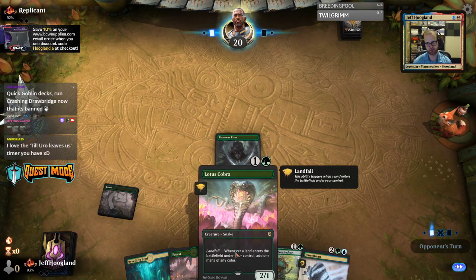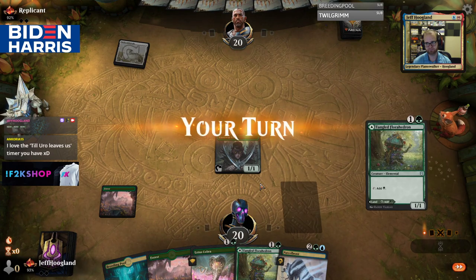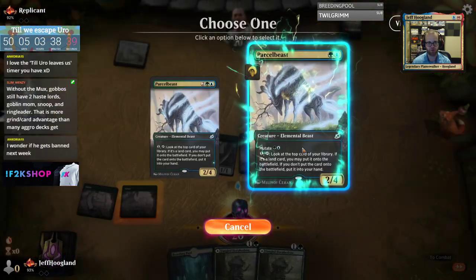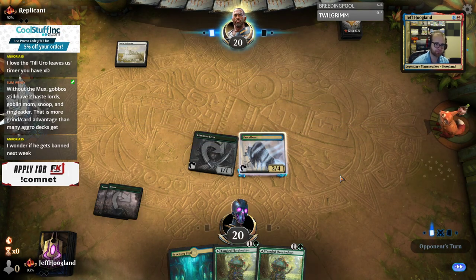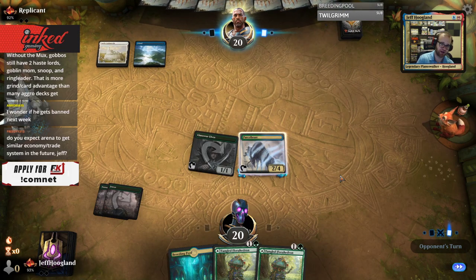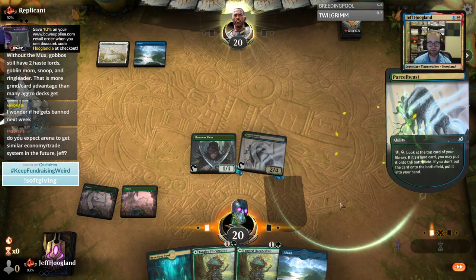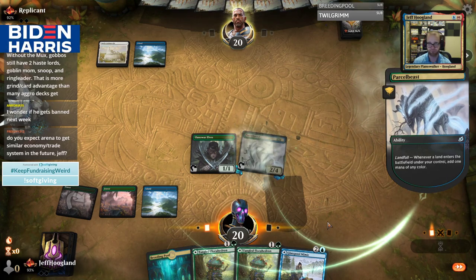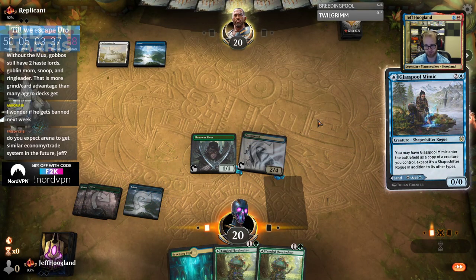We'll go Lotus Cobra on two, into land mutate Beast onto it. I would be very surprised if Uro is still legal in Standard on Tuesday. Wizards did regretfully tell us they're not modifying Historic. Do I expect Arena to get a trade system? No — at no point are they bringing that to Magic Arena. I think Arena's current economy needs to be more generous and consumer friendly, but I also think secondary markets suck more than Arena's economy does. Buy/sell/trade tends to be predatory, and the way artificial scarcity tends to work in these games — really not a fan.